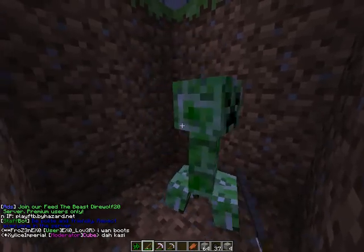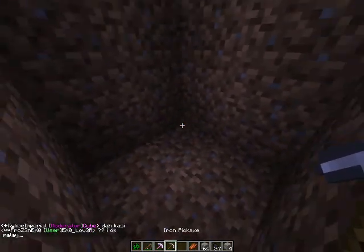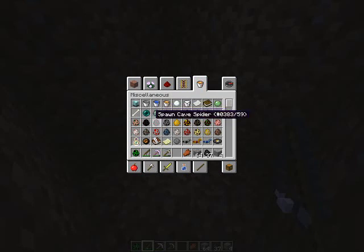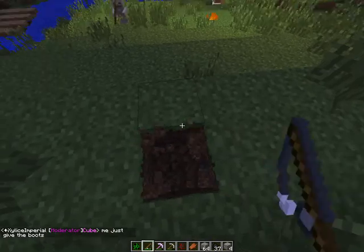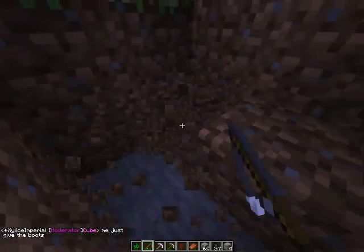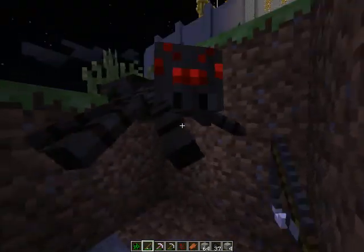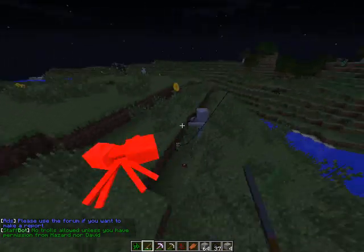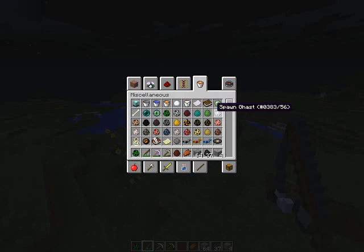Let's try creeper — yep, it did work! Let's kill him since we don't want him anymore. Where is a spider? There is one. Oh, it's stuck in the block. Drop me something — yep, it dropped spider eyes! Pretty much works with all mobs and animals.